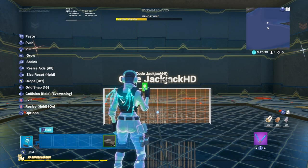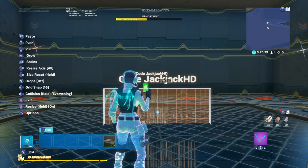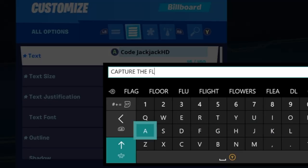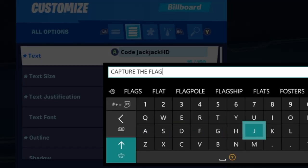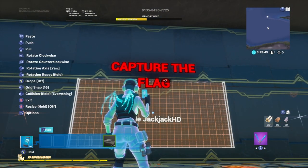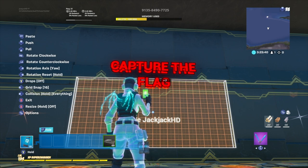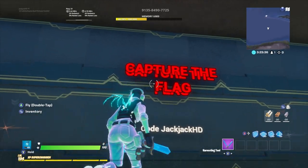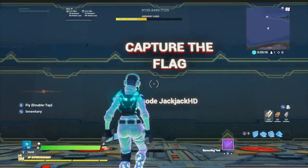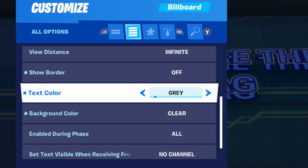Another trick: you can enlarge the text past Extra Large by holding the B button. You'll see Resize activates in the bottom left of the screen, and clicking RB again makes it even larger. I'll set the text to 'Capture the Flag' and change the color to red. Then, copy it, pull it back slightly, and change the text color to white — this gives it a 3D effect that looks pretty cool. You can also use different background colors.